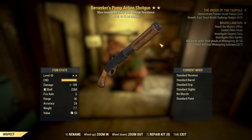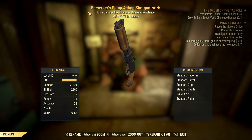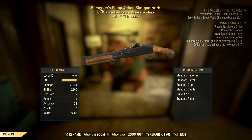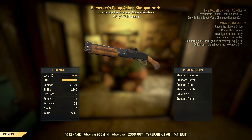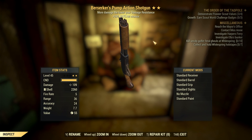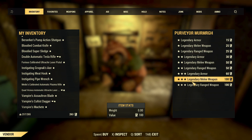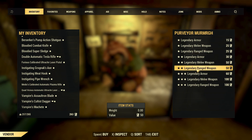Berserker pump action shotgun — not really my thing. In my opinion, Berserker might actually be the worst legendary effect because you have to take off all your armor pieces to get the damage bonus, and even then the damage isn't equivalent to other legendary effects like Bloodied. Also, if you have a lot of damage resistance, the base damage here would actually be lower than normal base damage, which is weird. So this is definitely getting trashed. Box number seven.